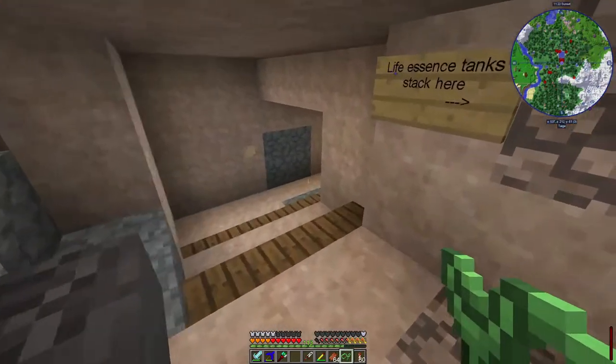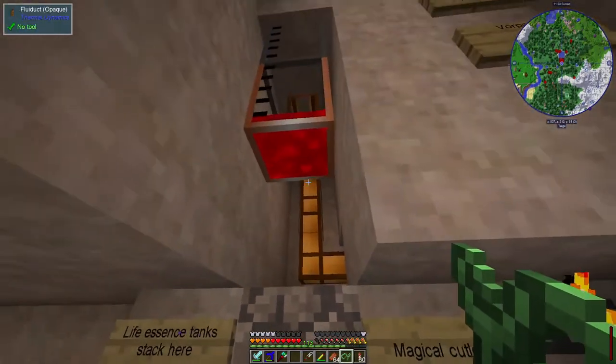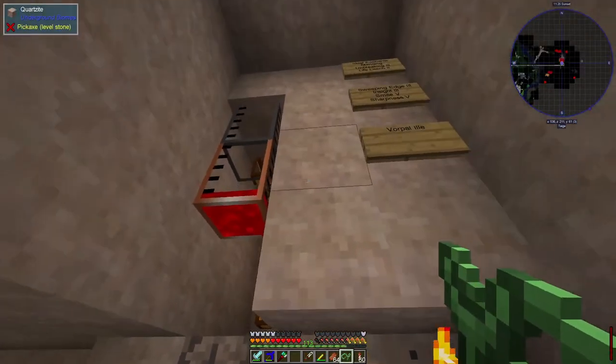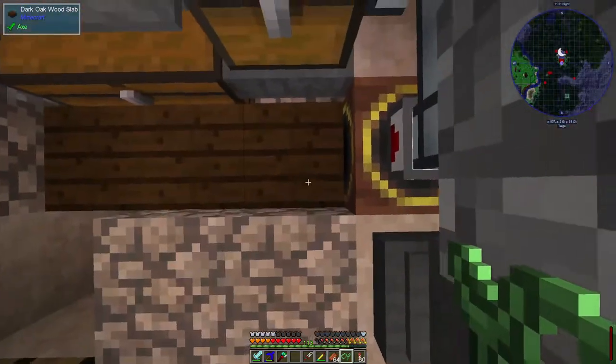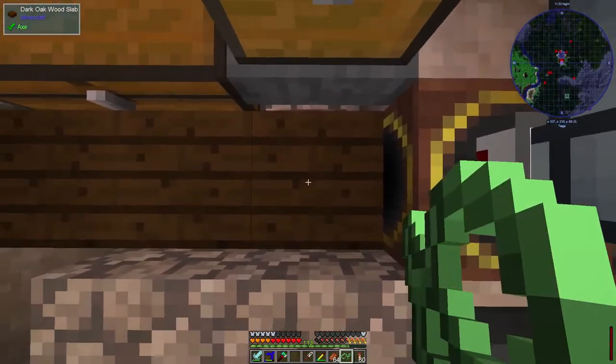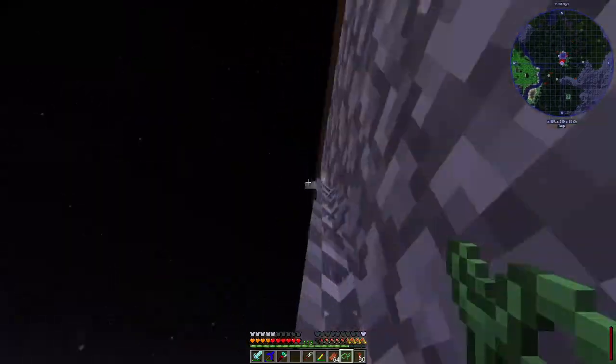We have a ridiculous supply of blood at the moment because various people, including myself and certainly Tristan, have been going around and just collecting enormous quantities of it. So let's head back over to the main base and I'll show you what's been going on over there.